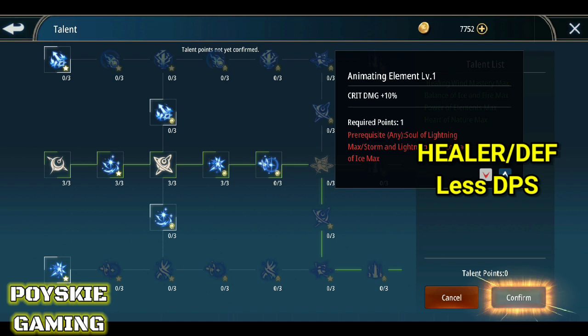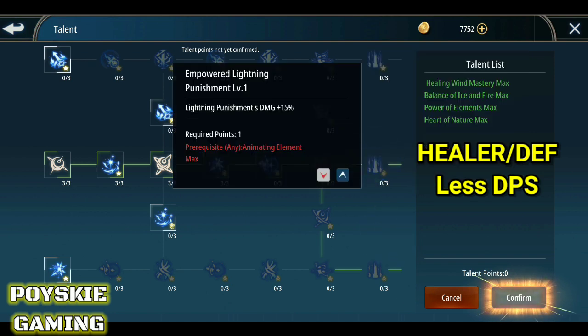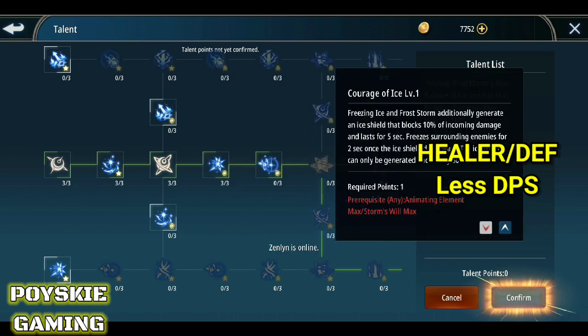May crit damage — makukuha mo din yung crit damage. Bukod sa healing, may damage kahit papaano yung elementalist. Susunod dito is yung Lightning Punishment — parang sa damager din, makukuha mo rin siya. And then itong Courage of Ice — Freezing Ice and Frost Storm additionally generates an eye shield that blocks 10% of incoming damage — so more on defense rin siya.